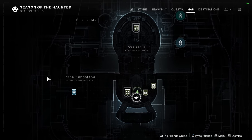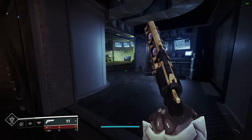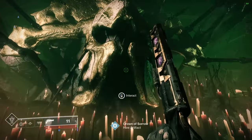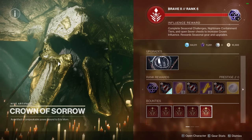First up, in order to unlock the new seasonal artifact, Nightmare Harvester, you're just going to do the introduction to the season, then head to the Helm. On the side of the Helm — and yes, the Helm is a spaceship — where the Splicer stuff used to be, you'll find the Crown of Sorrow. Interact with it and you'll be able to claim your shiny new seasonal artifact.